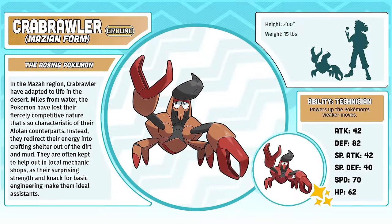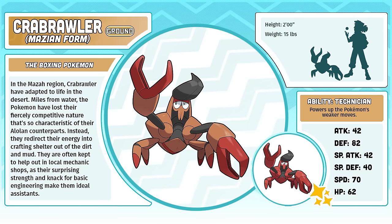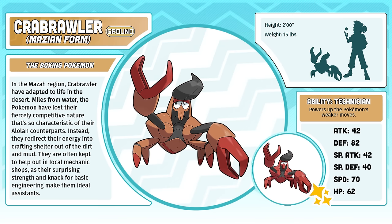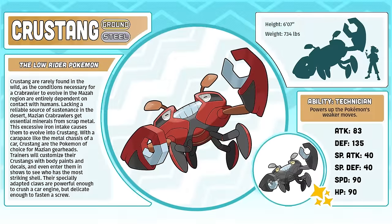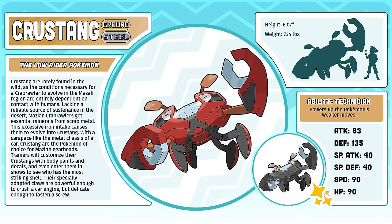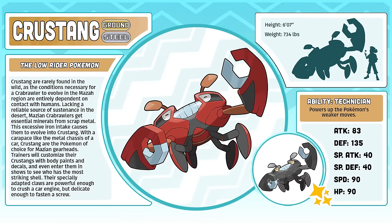Mazian Crabrawler, the Boxing Pokémon. I mainly made this regional variant because I wanted a better evolution for Crabrawler. I absolutely love its Alolan form, which is why I barely changed it in this iteration, but I am not a big fan of Crabominable at all. Fortunately though, its Mazian evolution is a huge fan favorite. Crustang, the Low Rider Pokémon — top five best designs from Mazza, usually. I think if I took a poll from the audience, it would pretty much be like a 90-10 split in favor. I love it so much. I surprised myself with how good it came out, and I need whoever came up with its name to identify themselves, because that just seals the deal.